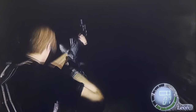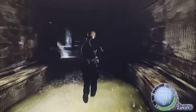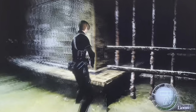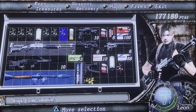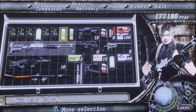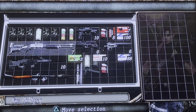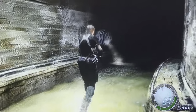Alright, what are we doing here? We got a shotgun, some herb — take it. I should probably combine these three. Yeah, we got two of these, we're in good shape — very very good shape. And we got another first aid spray down here. We got plenty of health.